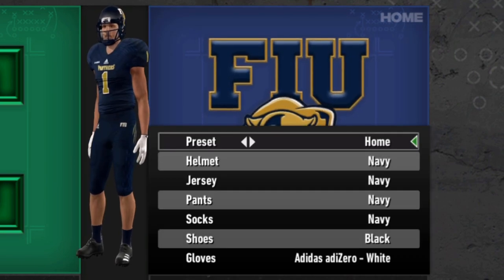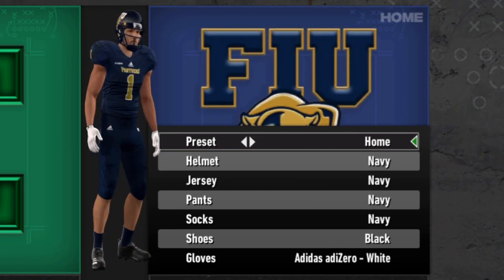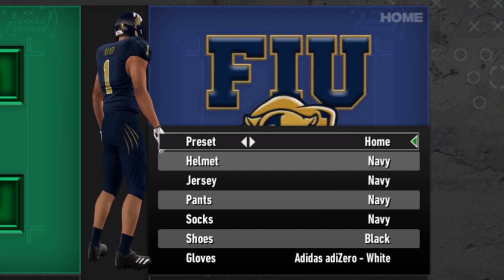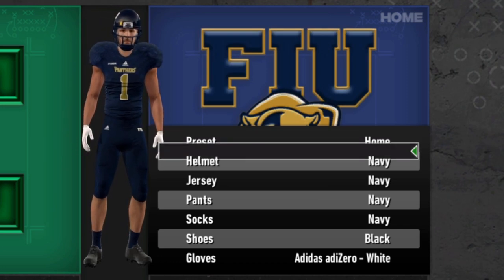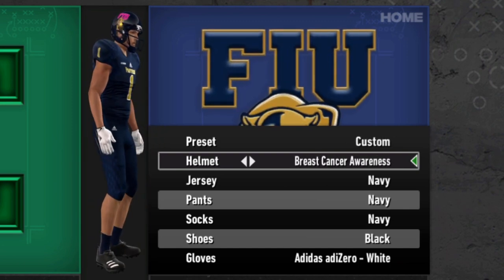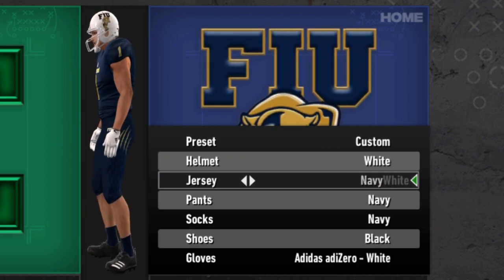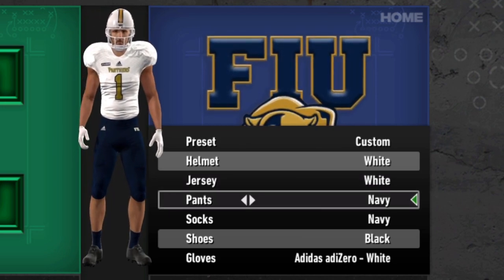Florida International is next. The Panthers are pretty solid — I do like their uniforms for the most part. The little accents on the shoulders, and then the tiger scratches along the pants are an interesting accent. Maybe a weird location for them — it kind of looks like they're getting their butts scratched, but it is what it is. Helmet-wise, they have the navy, the breast cancer awareness one with the pink, which I love when teams do that, and then the white helmet. They do just have the navy jersey and the white jersey.